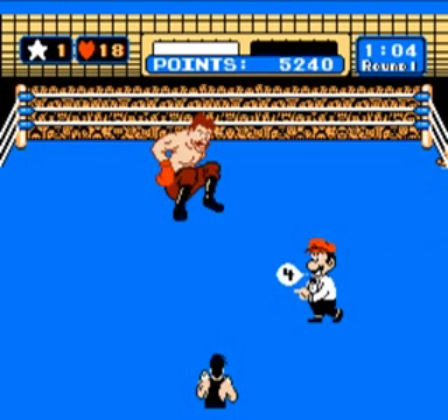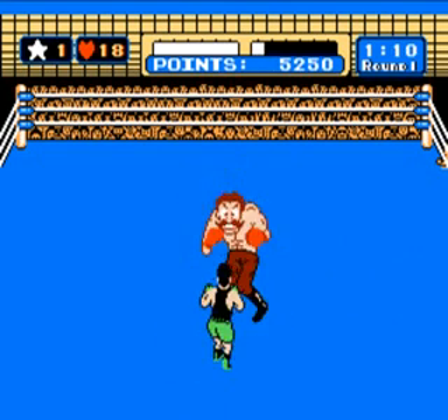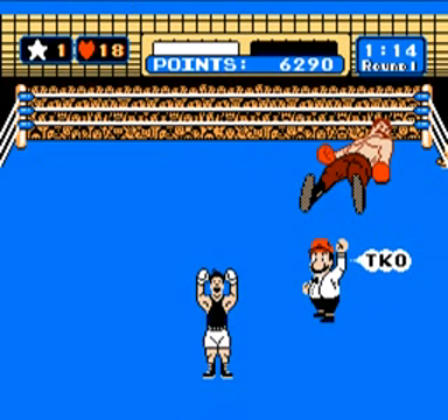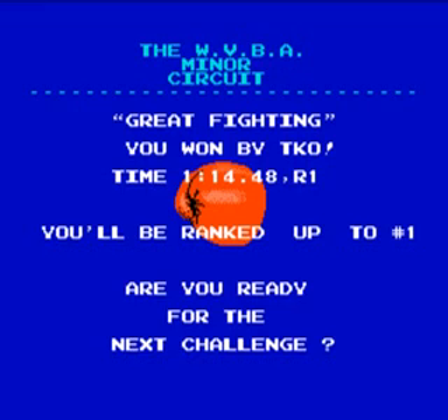The last part of the fancy strategy is his stun lock. Pretty much what it is, is when he does his uppercut, if you alternate body blows, he does not break out of his stun. He stays in his stun, kind of like Don Flamenco. And you see, using the fancy strategies, that fight was over in about five seconds.